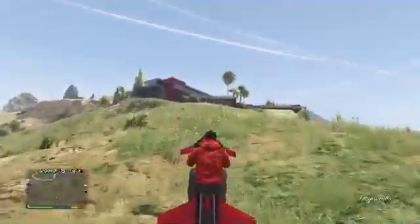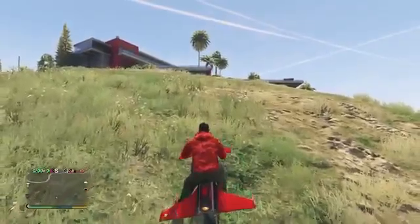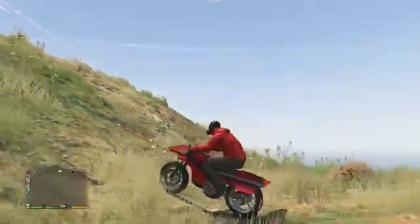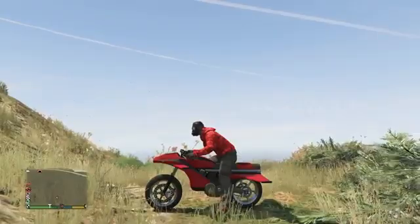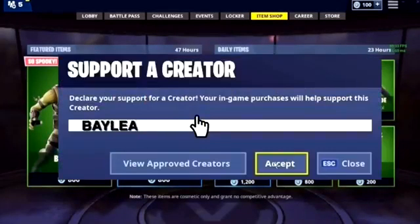This is good to get higher ranks. So if you guys need guns or something, or like clothing that's locked behind a rank, this is a really good glitch for that. If you guys haven't already, use my supported creator code - it will be on the screen right now in the Fortnite item shop.